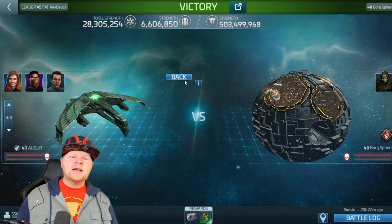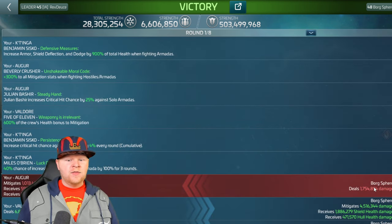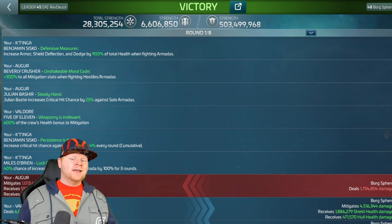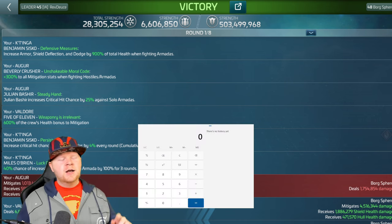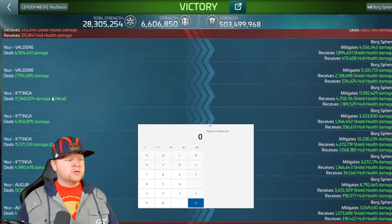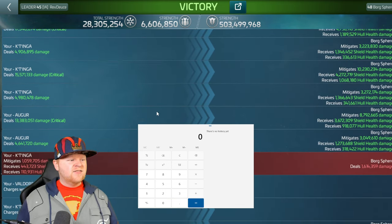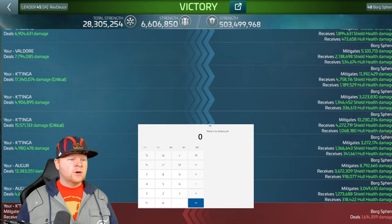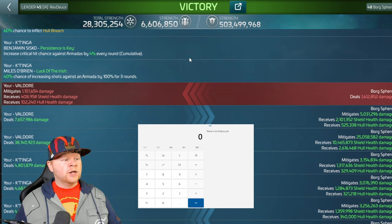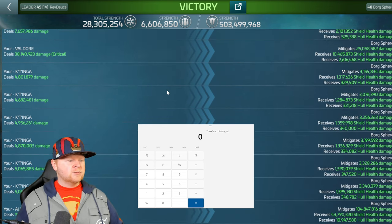Why am I so big on criticals? Because it goes back to that research I brought up earlier. Remember that research I really harped on? Let's bring out our handy-dandy calculator. Look at all these shots — look at some of these criticals: 17 million. The Augur doing 13 million. What we really want to do is start looking at round twos for that Augur obliterator weapon so we can really give some love to that Augur.